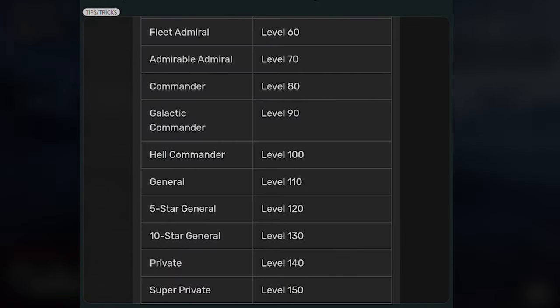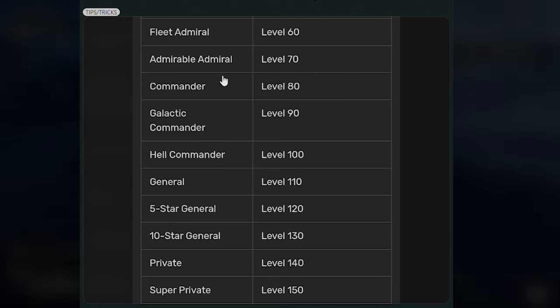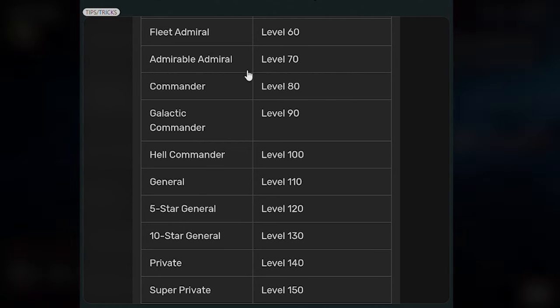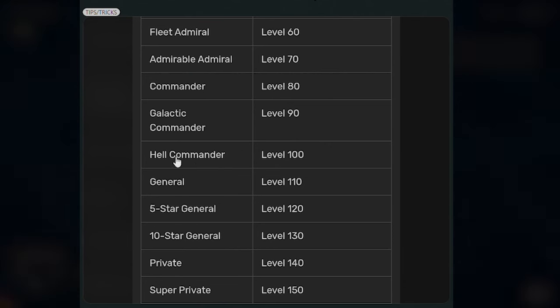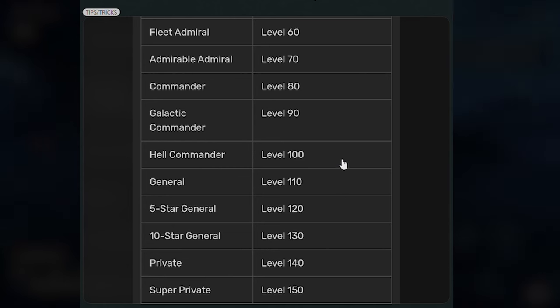They've added a bunch of new levels — they've increased the level cap. You get new titles as well, which come at levels 60, 70, 80, 90, and 100, basically every 10 levels. The final one is called Super Private, which is funny. You get Hell Commander at level 100 and then Super Private at 150. Pretty sick.